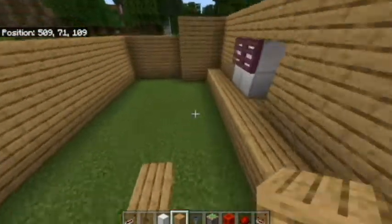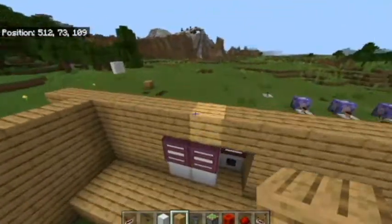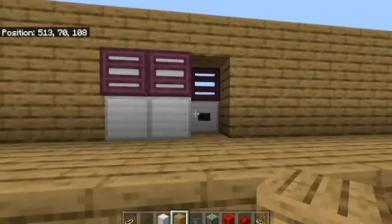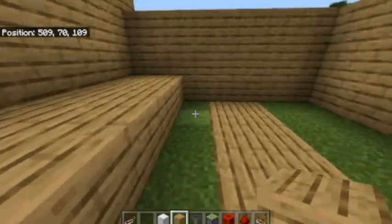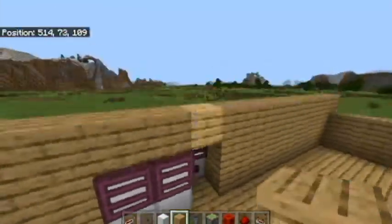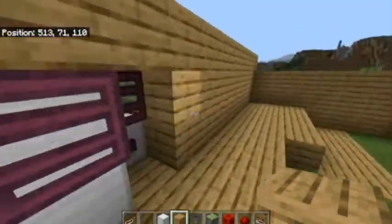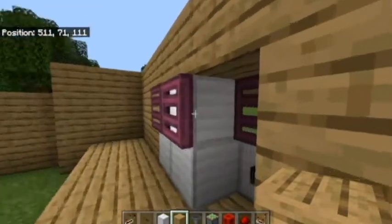On Java and even Bedrock you can use a slash execute for a timer, but I prefer the hopper timer because it has more functionality. If you use this build in survival you can't open command blocks, so while this build isn't exactly possible in survival, you can still operate it in survival.